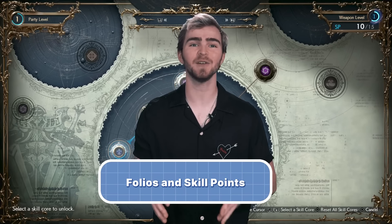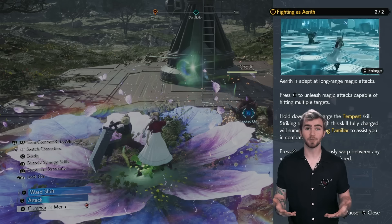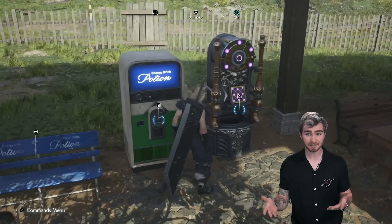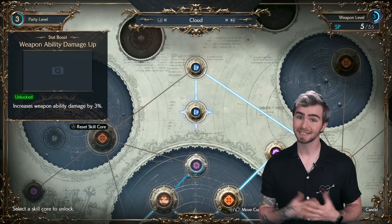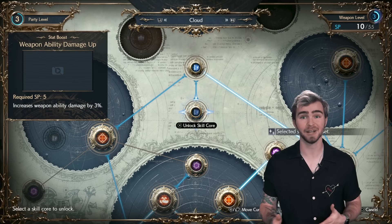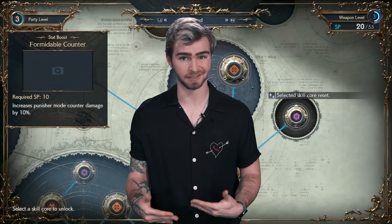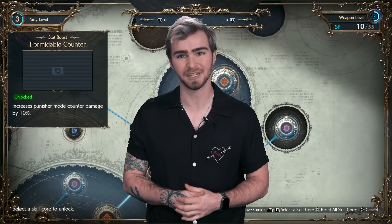Folios are a new way of developing your character's different skills and attributes in Rebirth. You earn skill points by acquiring certain items and leveling up your characters, and you can then spend these skill points at folio machines or bookstores to improve your characters. Skill points can be refunded at any time, so feel free to try certain folio unlocks in different combinations to find your favorites. You won't have enough points to unlock everything at once, so use these menus to tailor your party towards certain roles or abilities as you see fit.